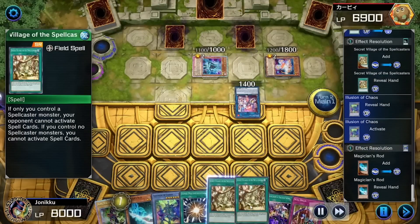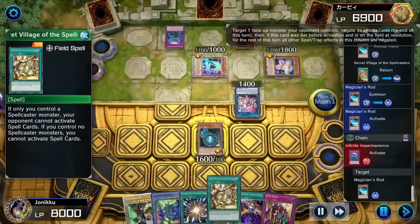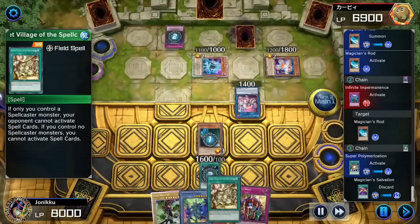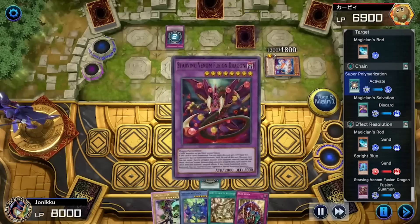I got rid of Secret Village because I don't really need another one. So I used Magician's Rod, but they used Infinite Permanence. So I used Super Polymization just so Infinite Permanence doesn't affect Magician's Rod. So I stole this monster and I got Starving Venom Fusion Dragon.